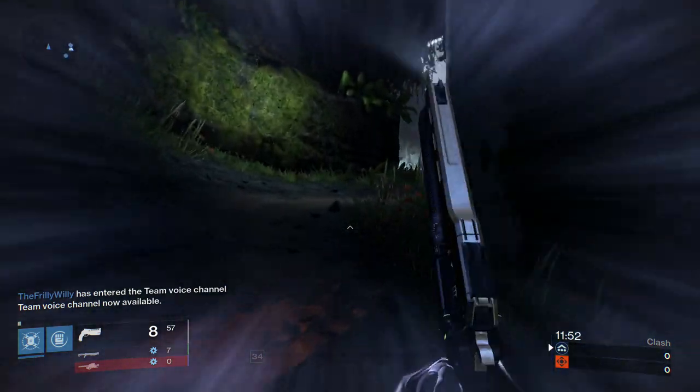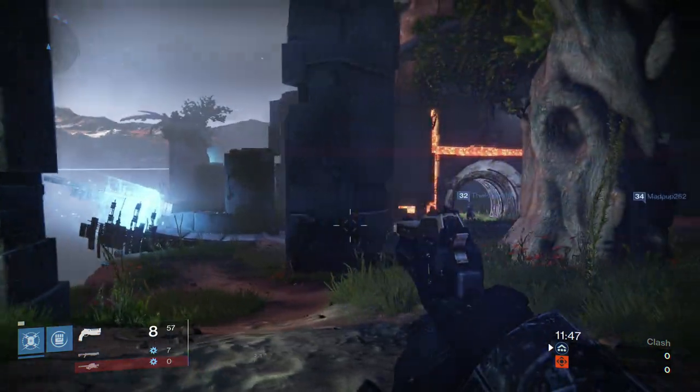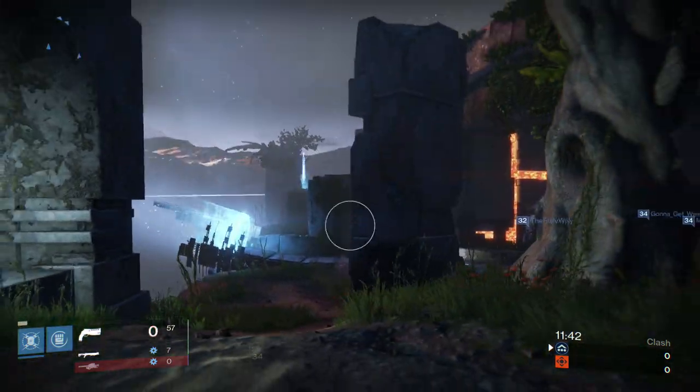Basically, this is a very interesting bug — whether it is a bug or not — where any weapon that you use, from a hand cannon, auto rifle, heavy machine gun to shotgun, there is pretty much no recoil when standing in front of one of the portals.